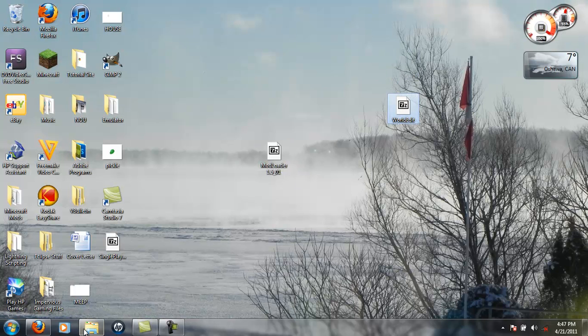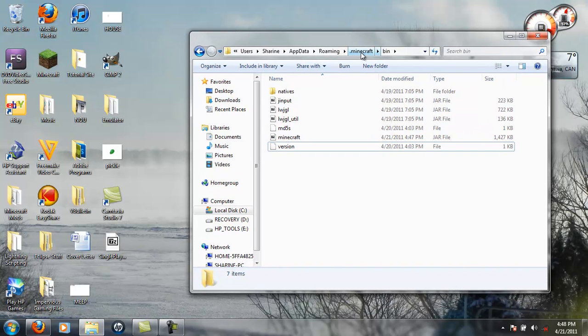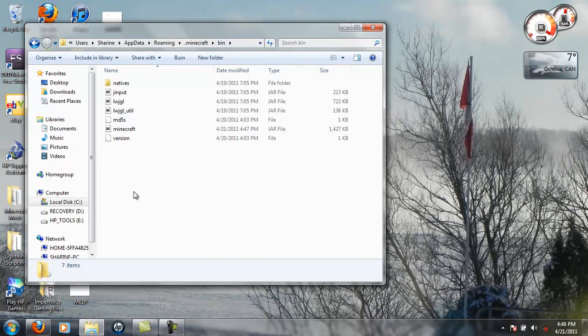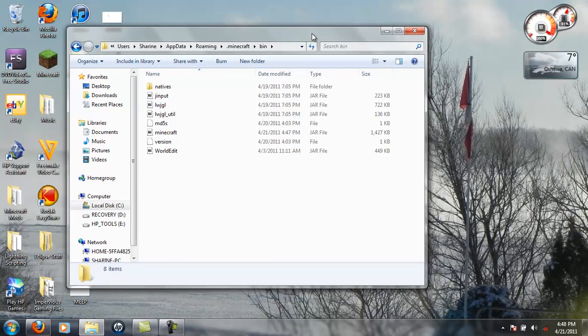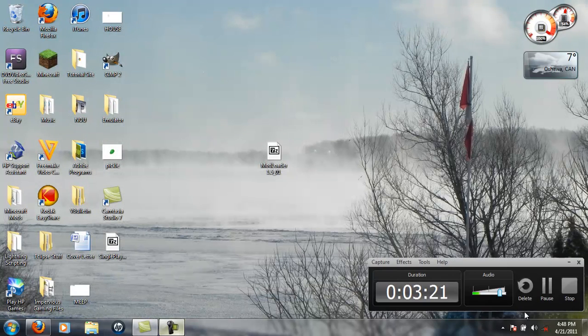Now this worldedit — you want to go back to your .Minecraft folder, then go into bin, and where you see Natives, jinput, lwjgl, md5s, Minecraft, and version — you want to put worldedit right in there. Bam, there you go, and that's how you install it. I'll see you guys in a minute in the game, showing you how it works.